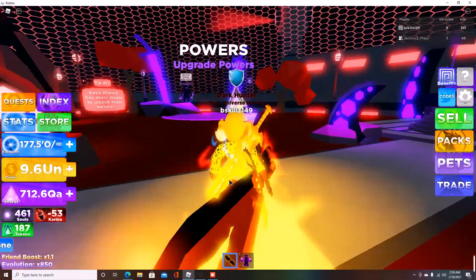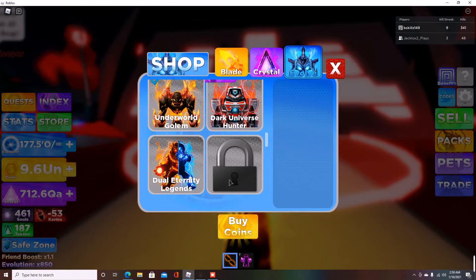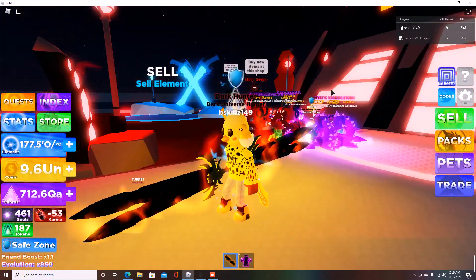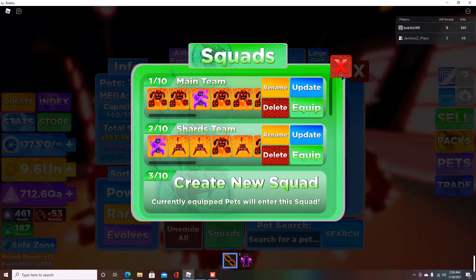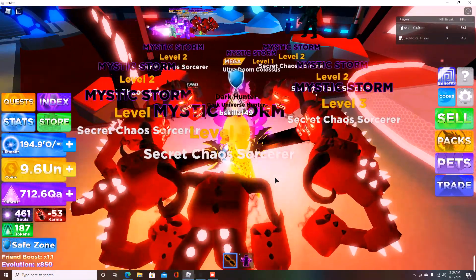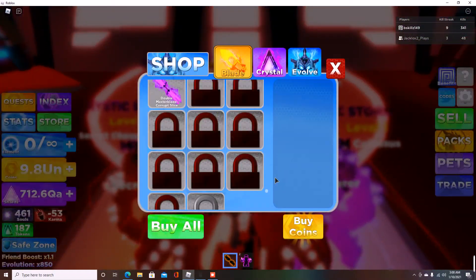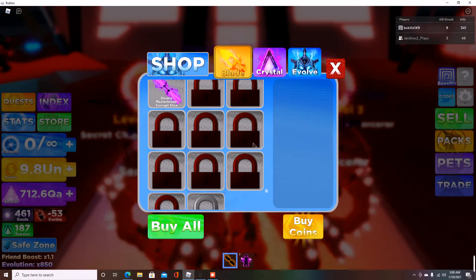Let's get to the final rank. I really want to purchase these swords first though. Let me sell — but I need to equip my pets first because selling without pets equipped would be the worst. Let's equip the main team with Sorcery Chaos. We're at 9.8. The next sword is going to cost 23.7K UN — so we can't buy it yet.